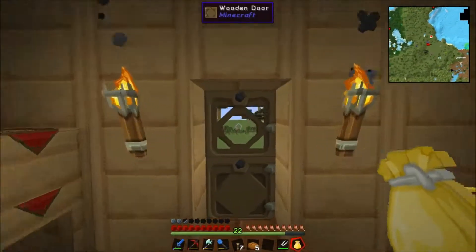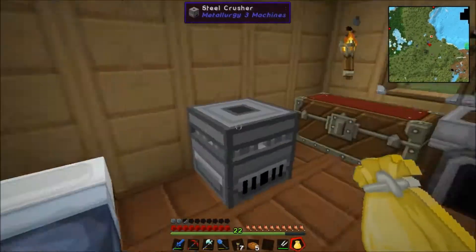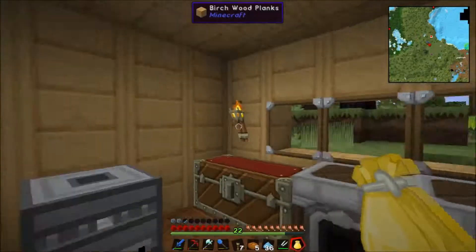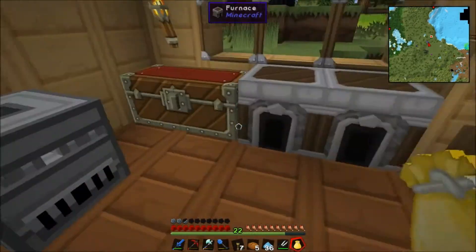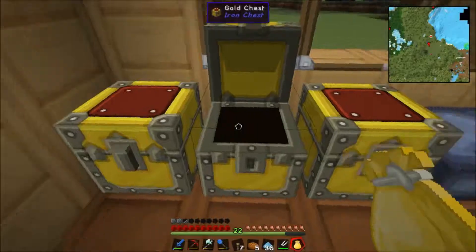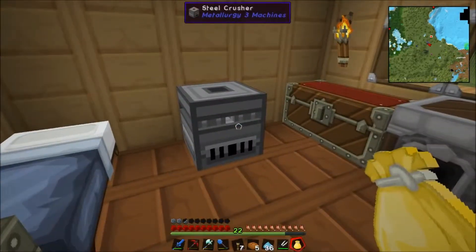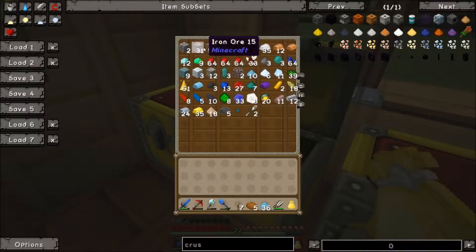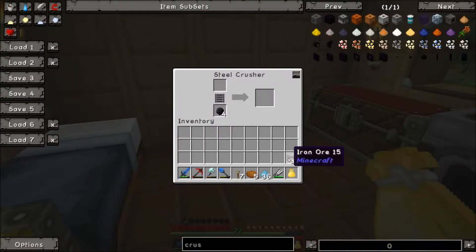Good afternoon everybody, back again with some more server play on the OGS pack. Oh, Osmium Dust, excellent. Where were we last time? We made the Golden Chest, which has much more storage. Made plenty of bricks and the Steel Crusher, which is a very, very effective way of going about getting all your resources. So that's brilliant.